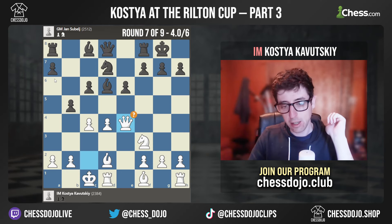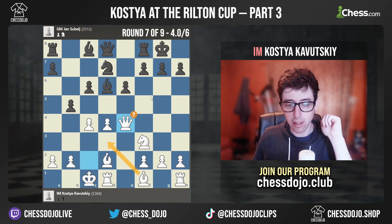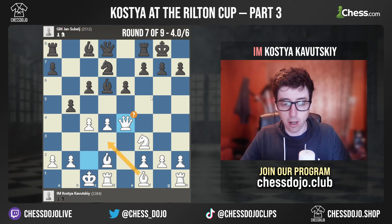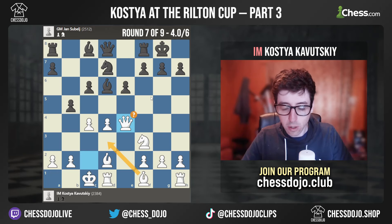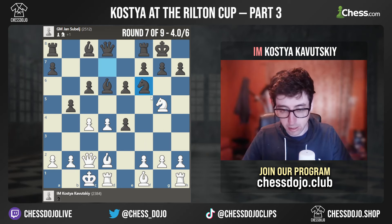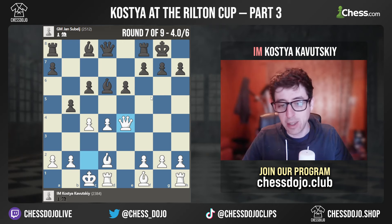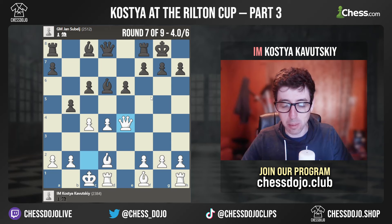It feels like a normal position where we have this opposite-sides castling — white's going to be playing for Bishop to D3 and just playing for the kingside. It's a pretty sharp and seemingly playable position. But apparently this move is already wrong. White should play Knight G5 here in order to take the E pawn with the knight, and then black plays maybe something like Knight F6, Knight E4 — take, take — and then this position is about equal. That's the best you can hope for these days when you prepare a sharp line.